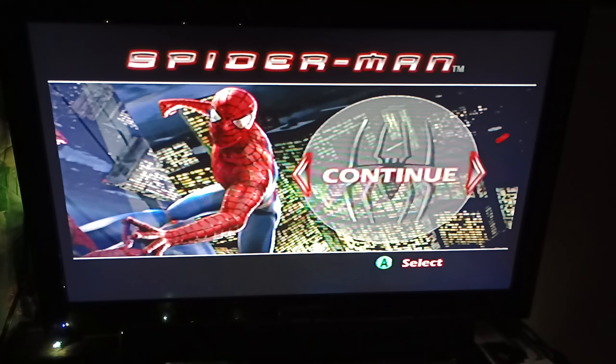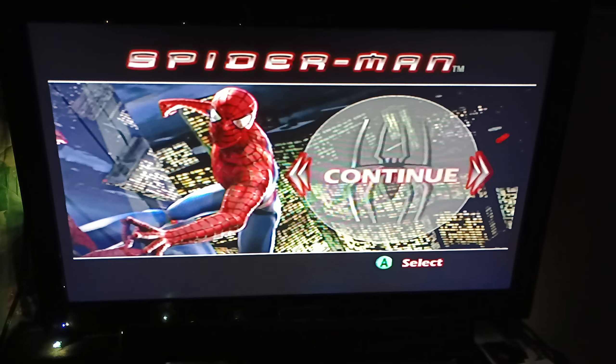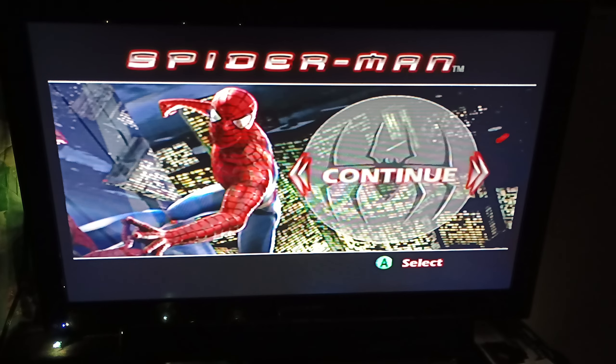In the last video, we got through level 8, Vulture's Lair, which was relatively easy and quick. And now we're about to get into level 9, where as Green Goblin Harry Osborn, we're about to see the Vulture for the first time physically, and we have to chase him around the city of New York. So, here we go!